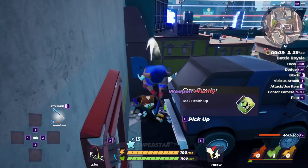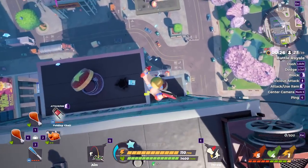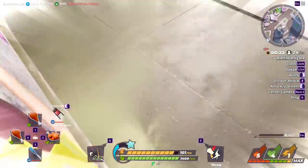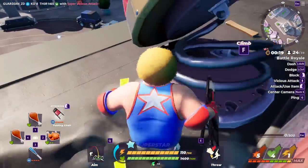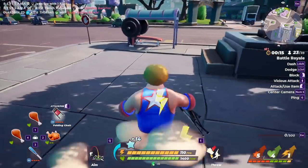Another tip: as well as your health, you have stamina, and it drains very, very quickly. To avoid losing stamina when you're jumping off rooftops and stuff, if you land on another player, if you land on one of the targets you can find on the floor, or a crate that has items in, you will not lose a single point of stamina.